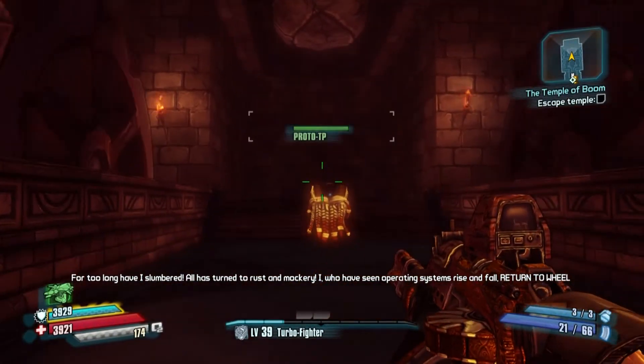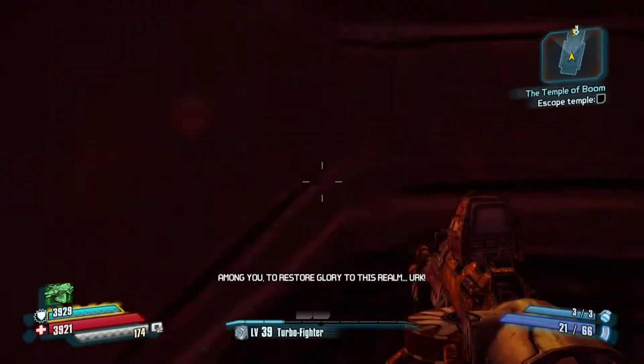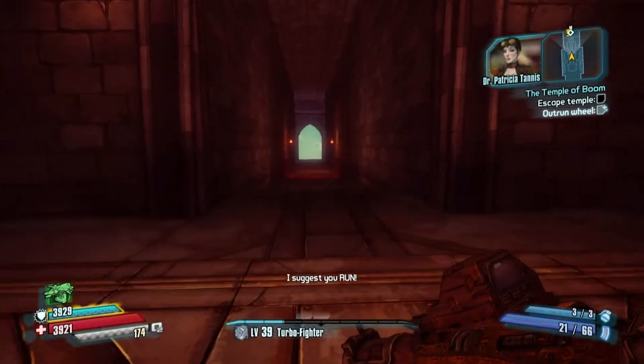It hasn't opened yet — it won't open until the wheel falls down. And then all you're gonna want to do is when the wheel drops, turn around, run through the door, run to the end of the hallway, jump out onto this little platform, and the achievement should be yours.